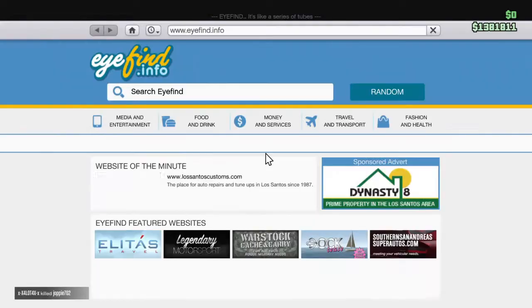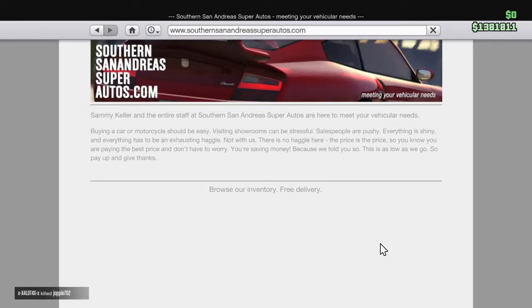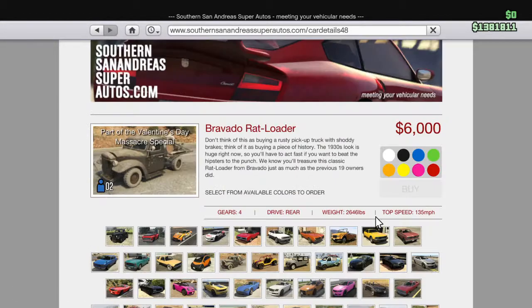So what I'm going to do is go to the internet, then go to the autos section, then scroll down to the Rough Loader. What I'm going to do is buy this thing — I already bought it as you can see.